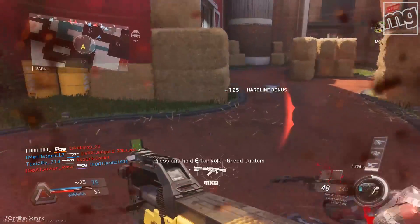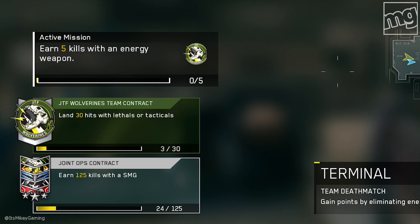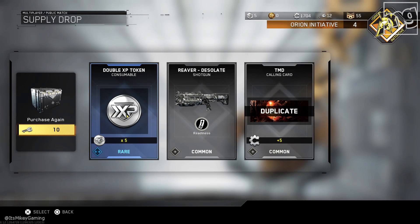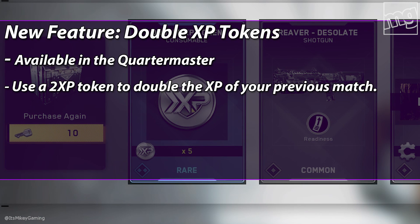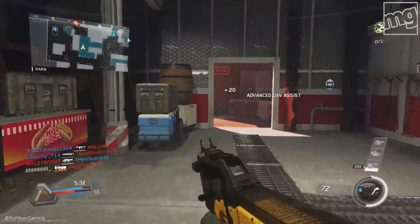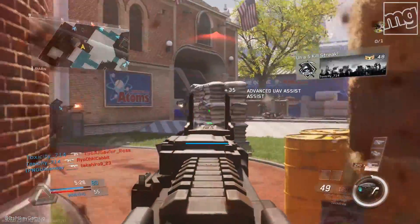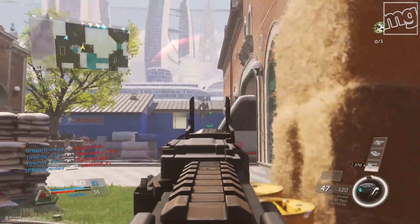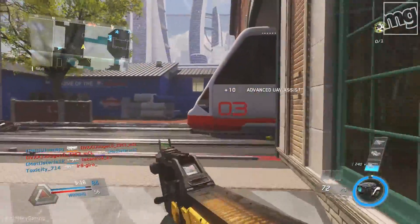Hold on to it until at least the DLC drops and see what cool new weapons they add. And how it looks in game — you can just hit the pause menu or the start menu — and there it is, you can see your progress on the bottom left. Also added is consumables. Here's what one of them looks like: a double XP token. You can use a double XP token to double the XP of your previous match. Like in games like Destiny you would pop something first and then hope you do really good. In this case it's actually better — you can wait until you have a really good match and then pop that token. That sounds a little too good to be true. Two very cool things they've added to Infinite Warfare.